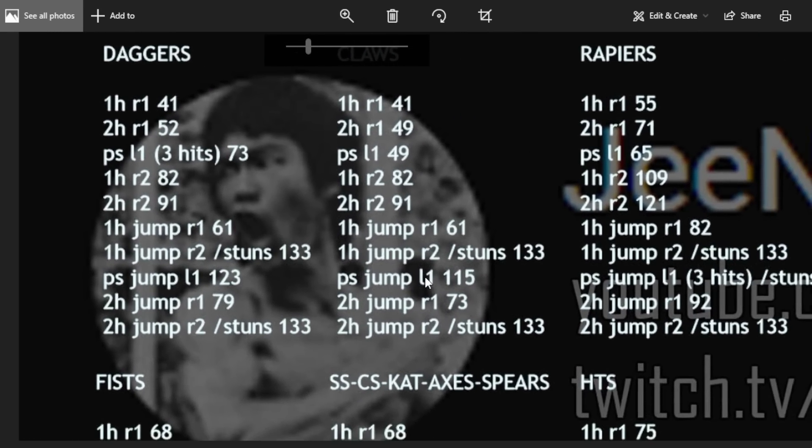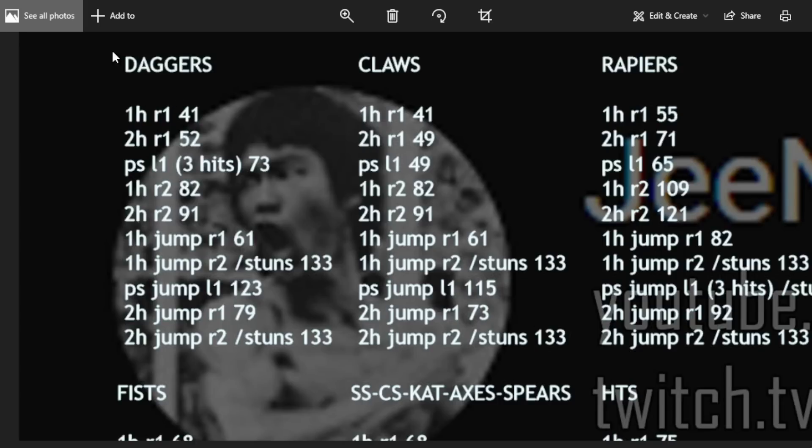Big changes even at the smallest weapon level. The two-handed jump attack for daggers will always stun now, and the one-handed R2 jump attack will also always stun. So a one-handed dagger now has an option to always stun players, which it did not have before. Power stance poise damage is 123, which is very high. The one-handed dagger does 41 poise damage and the two-handed R1 does 52, so you can probably tank about three dagger hits at max poise.